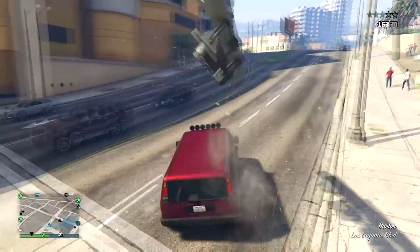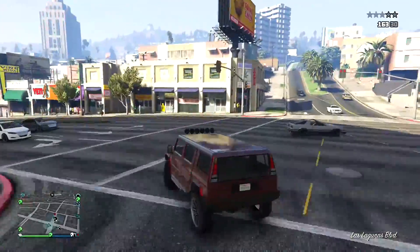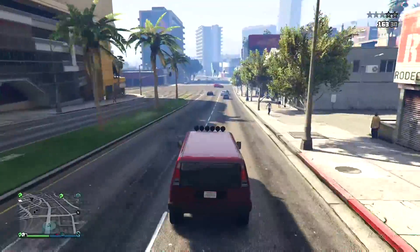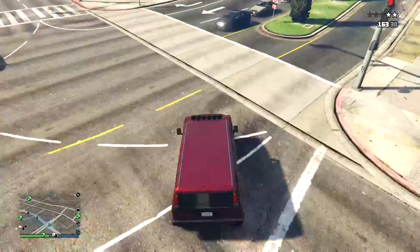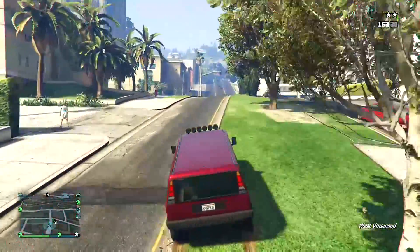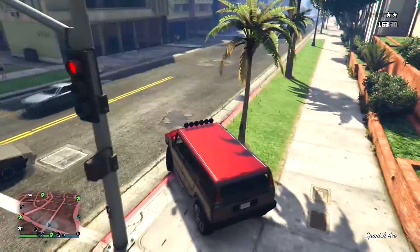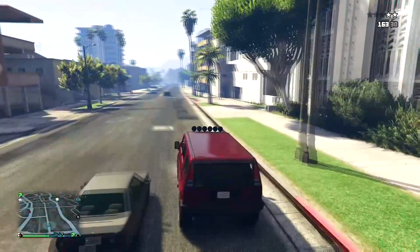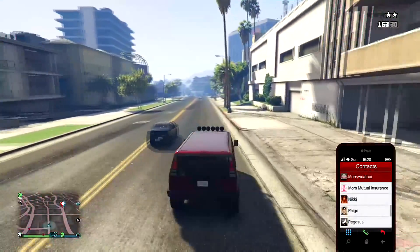You guys are going to need a car you want to duplicate, a nightclub, a MOC, and a bunker. On top of that you're going to need a motorcycle club with a car inside of it, then two other garages inside of the nightclub, and also an office. That's a lot of stuff, but I promise it will be worth it — and you're also going to need a friend.